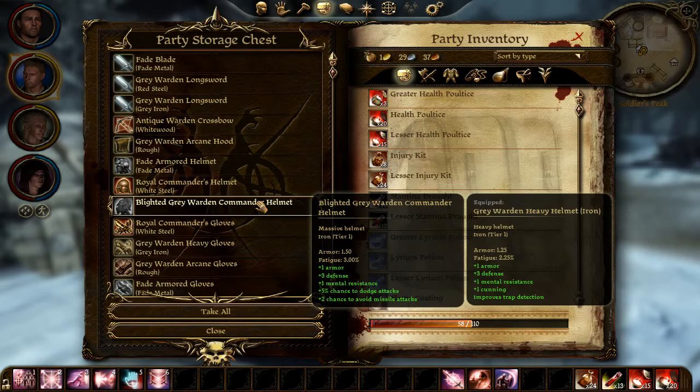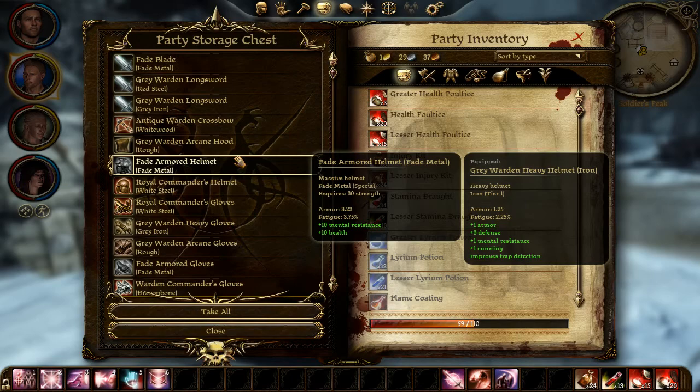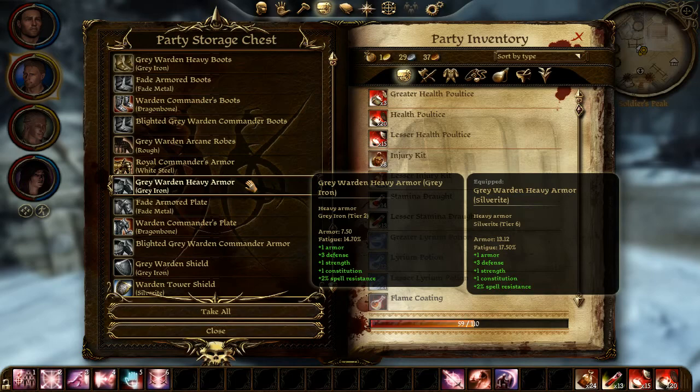So we might be able to see what has changed. Maybe Alistair should wear this one instead. The Fade armor has no tier at the moment at all — it just says 'special.' These are my old robes, tier 1, and these are Alistair's old armor, tier 2.